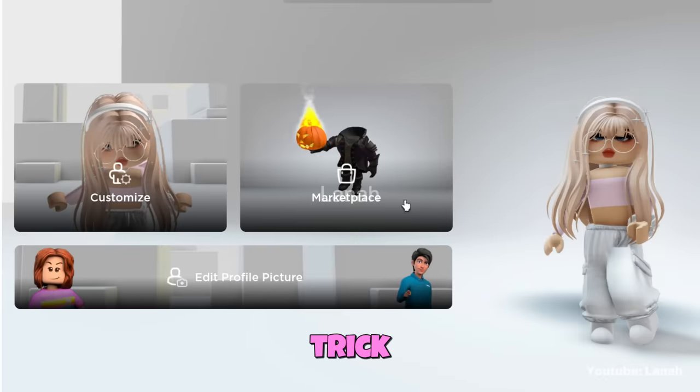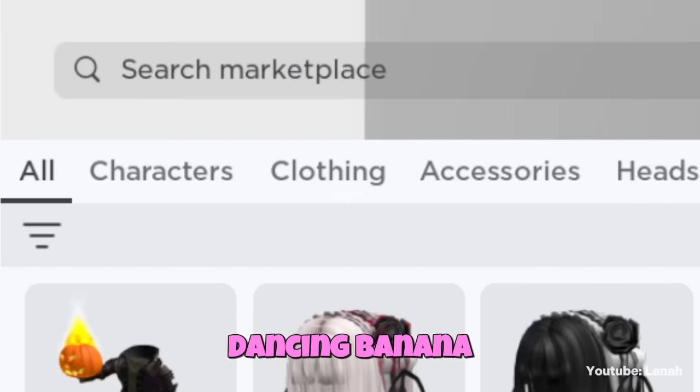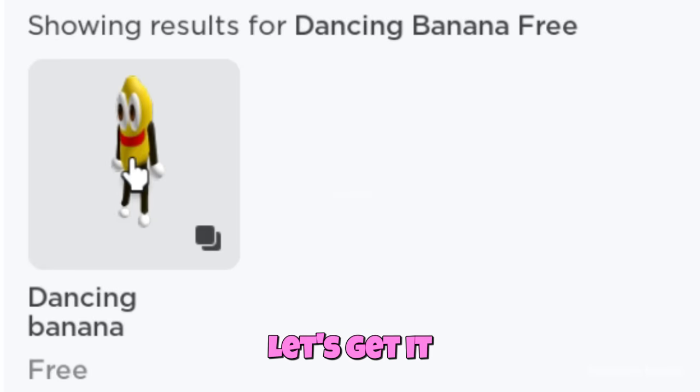For the following trick, get this bundle. Type 'dancing banana' into the search box. Here is the bundle we need, and it is completely free. Let's get it.